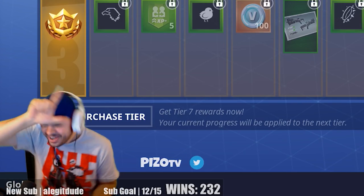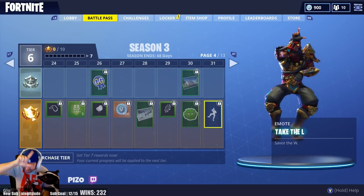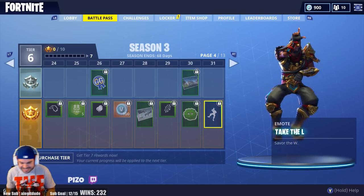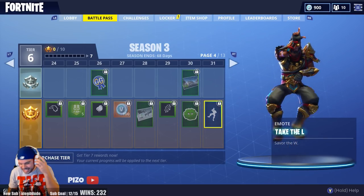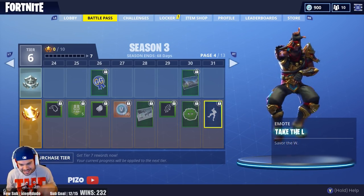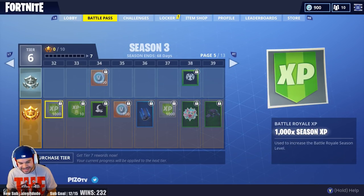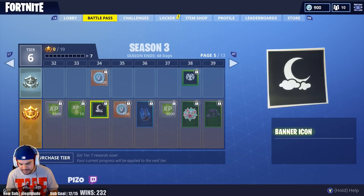Take the L emote — it's so troll, even my dog Champ came over to investigate! The music is so troll. Savor the W — this is a must-have emote. Levels 32 through 39 bring XP, a personal XP bonus, more icons, and more V-Bucks.